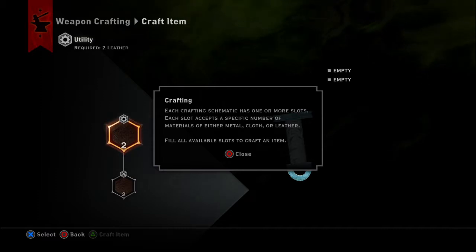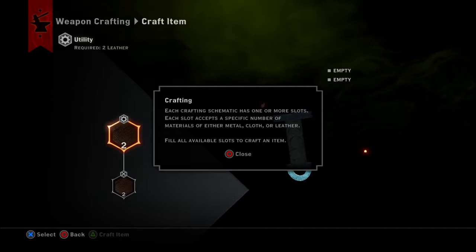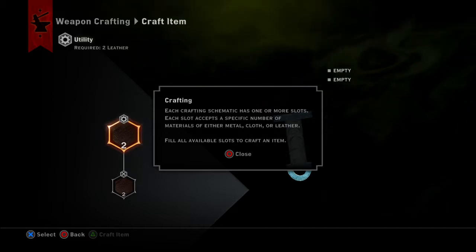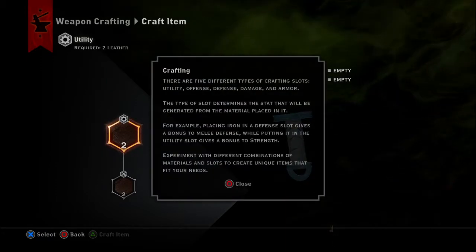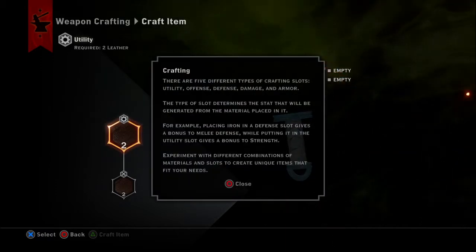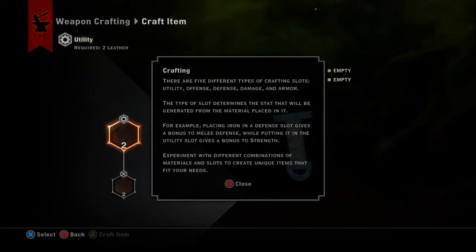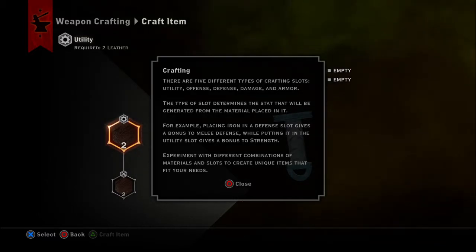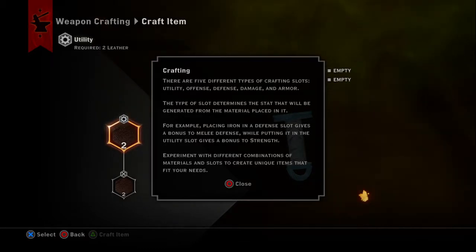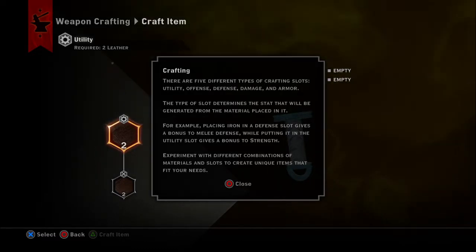Each crafting schematic has one or more slots. Each slot accepts a specific number of materials of either metal, cloth, or leather. Fill all available slots to craft an item. There are five different types of crafting slots: Utility, Offense, Defense, Damage, and Armor. The type of slot determines a stat that will be generated from the materials placed in it. For example, placing iron in a defense slot gives a bonus to melee defense, while putting it in the utility slot gives a bonus to strength.